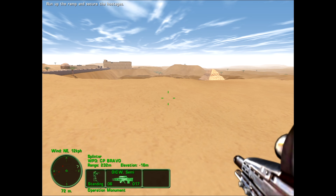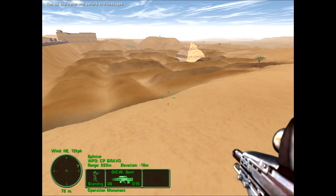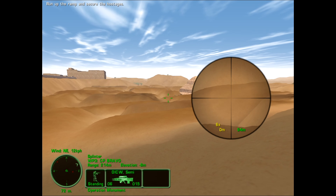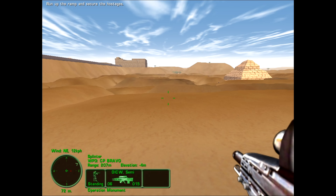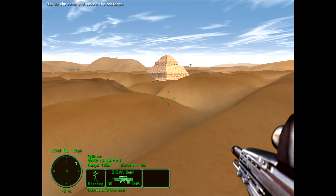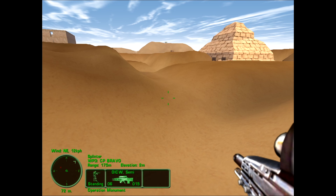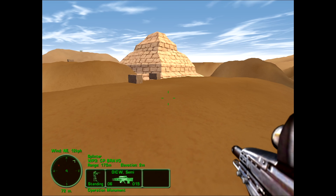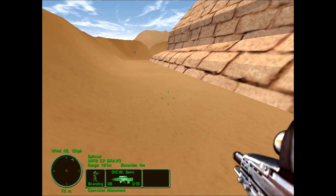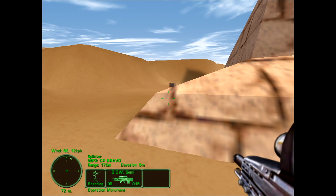Yeah, we have this whole complex down here. So let's check this out and see if this is an entrance. We're bound to find it eventually. As long as they don't kill any hostages — but this is the first mission, so I imagine it'll be somewhat easy going. By triggering that, we can clear some stuff out before the hostages start getting any ideas, or the terrorists, more importantly. I don't want them shooting a hostage that we freed.